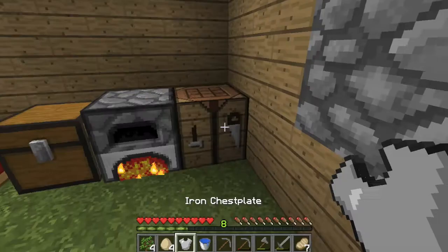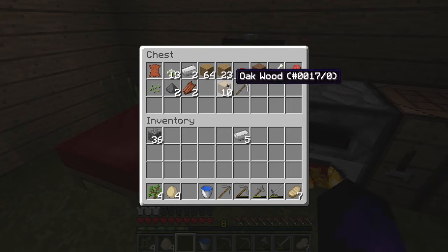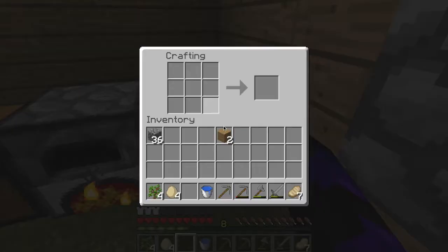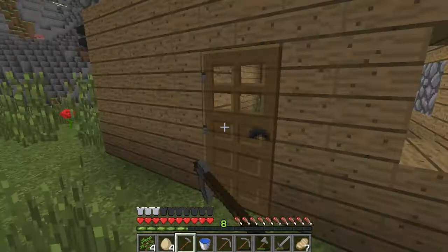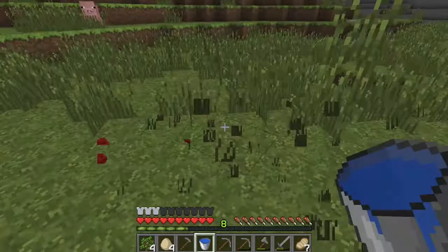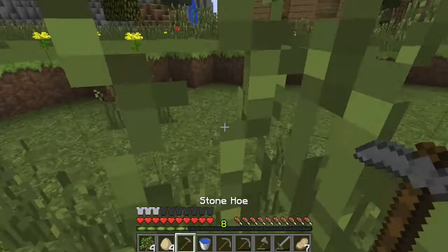We'll have to make another pair of sticks and then get ourselves a hoe. How many hoes can a stone hoe hoe? I don't know, but yolo — no, don't yolo, yolo's weird. Alright, so I think I'm going to make my farm, probably start out here. Let me get some of that dirt. Plug up that place — we got some lava over there, didn't notice that at first.